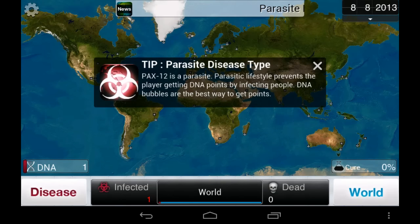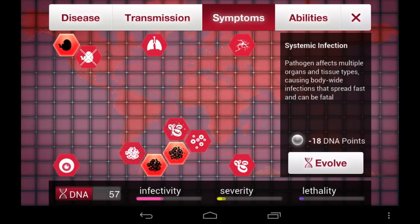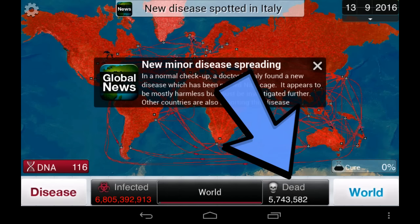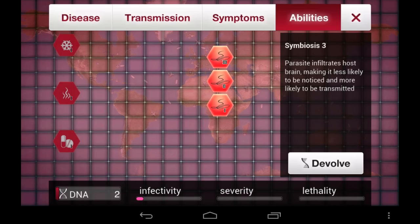By the time you get to the parasite plague type, it'll seem like a nice break, as it is relatively easy to use given the fact that parasites have the ability to become less noticeable and harder to cure all in one, giving you the freedom to use a couple symptoms to help infect people without triggering the cure countdown. As you can see here, I was able to kill a few million people with my parasite on brutal difficulty before it was even noticed. Be sure to max out symbiosis right away and you'll be golden.